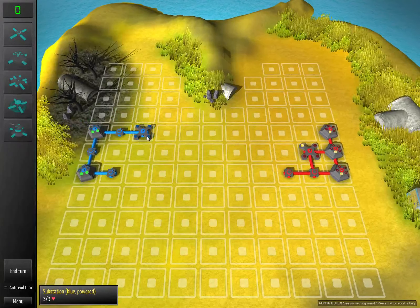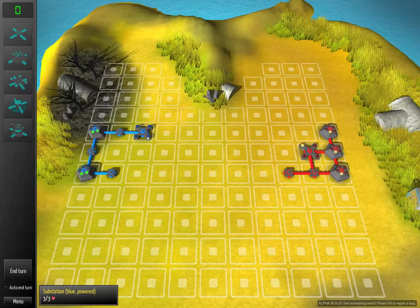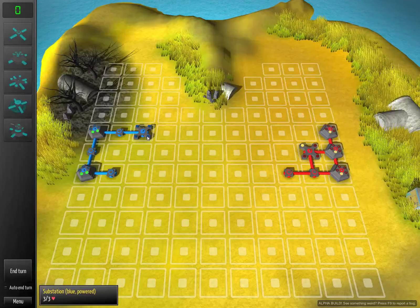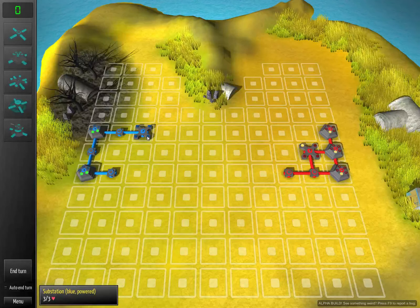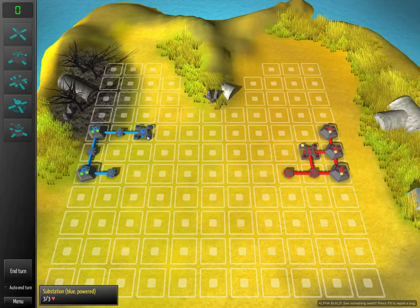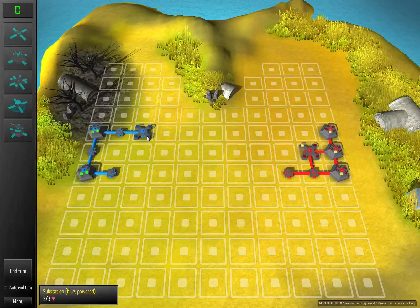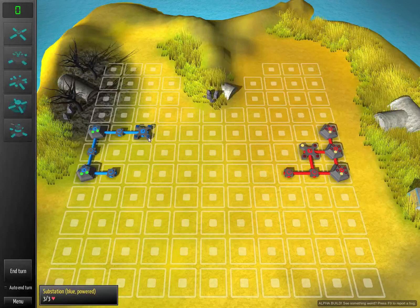Substations do two things. They store power between turns — if you don't spend all your power and you can't store it, it's lost. And also they act as power sources in the same way that your power plants do, which means that they power the section of your grid that they're in and they reset the power costs. The further away you get from a power source the more expensive it gets to build, so it's important to build a few forward outposts as you advance or it will be way too expensive to attack and build later.